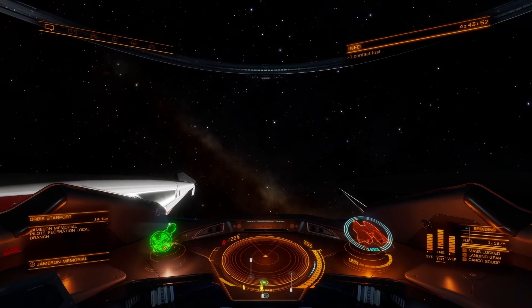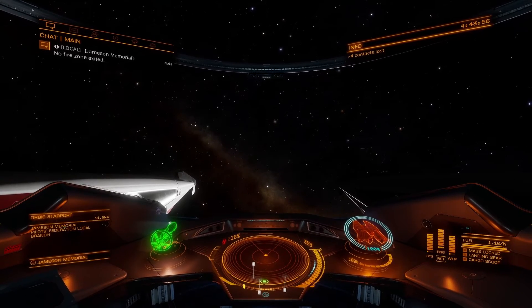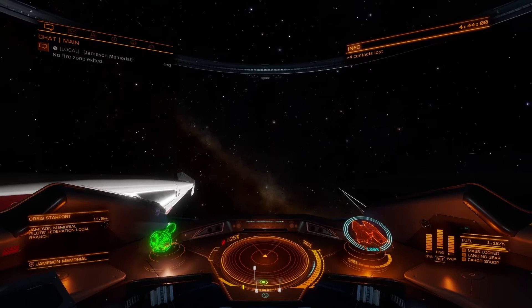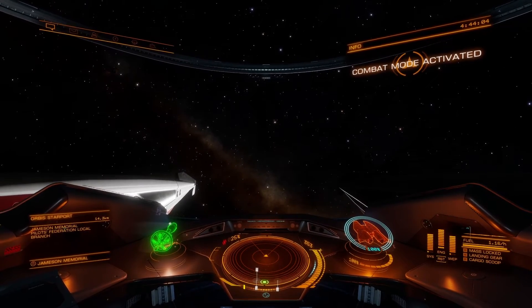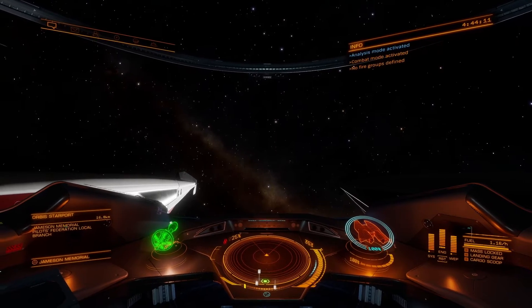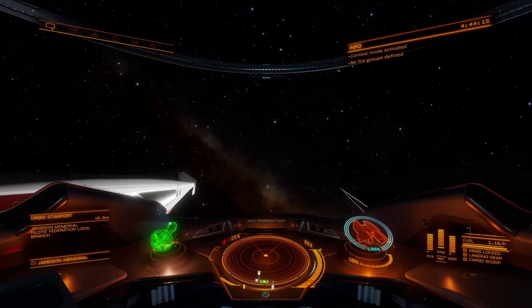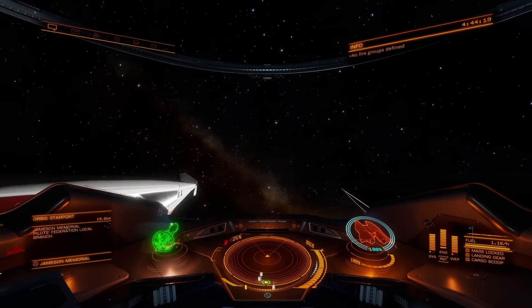What you need to do is actually set where you want them. Now that we've left this fire zone, if you're in the combat option — on your keyboard the default is M — that'll switch you from analysis mode to combat mode. If I try to do something right now it's going to say 'no fire groups defined.' I'm trying to shoot using my controller triggers, pressing my primary fire button, but it's not letting me do that.